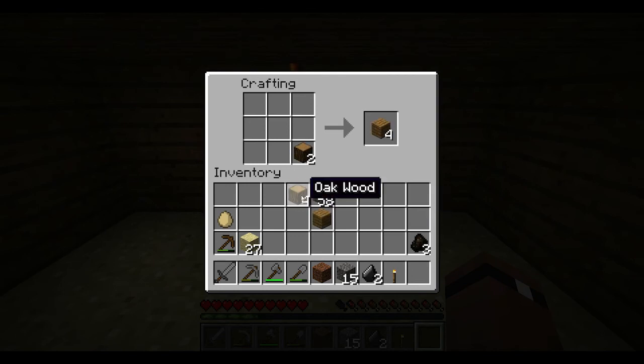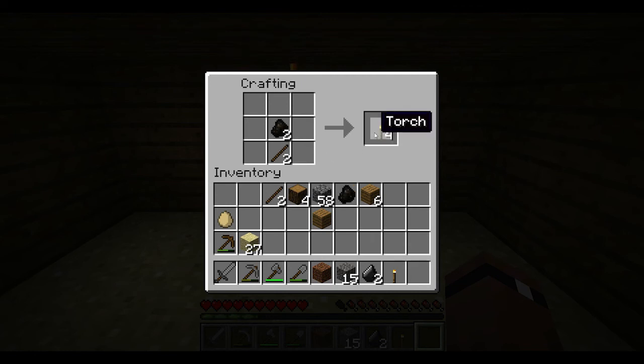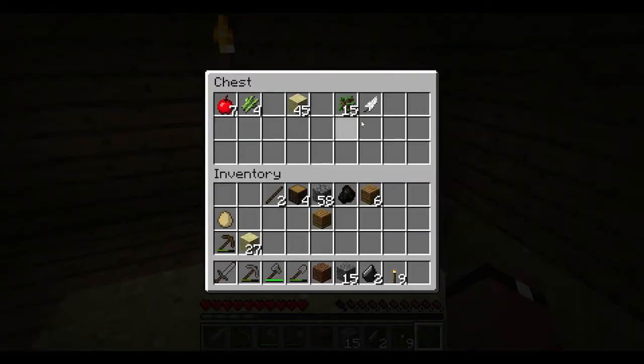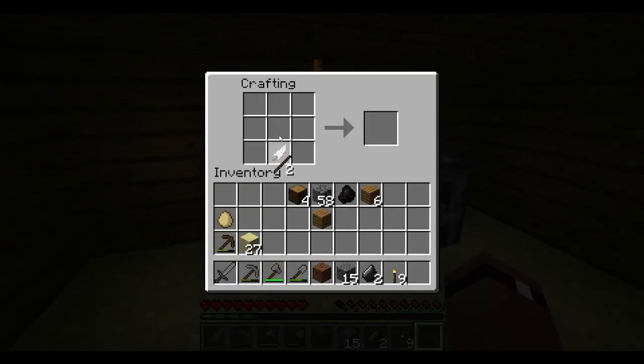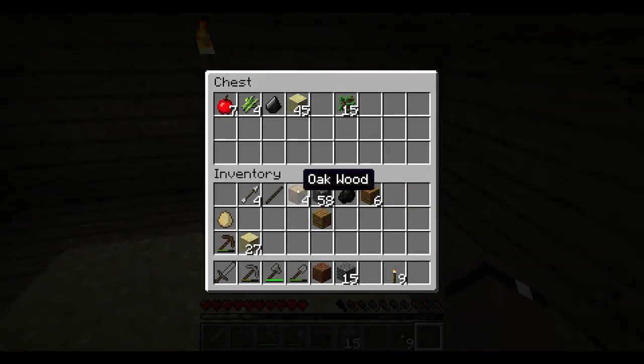Remember when we left off on our last episode, I started doing a little bit of digging down in the ground in hopes of finding something worthwhile. Let's make these into arrows — we have four arrows. I know we don't have a bow but hey, that's okay.